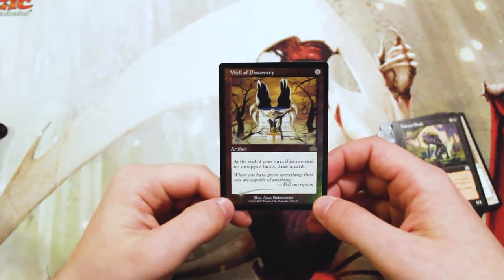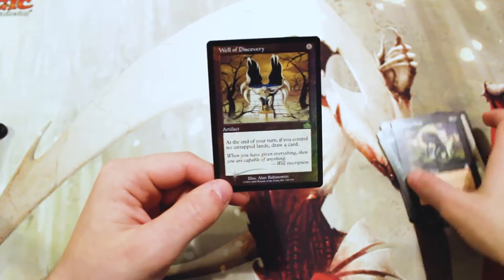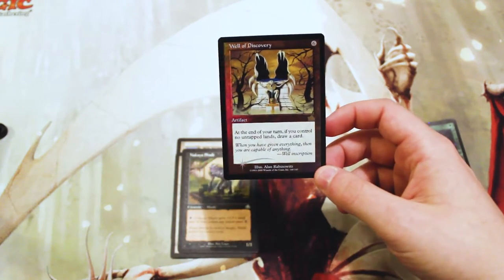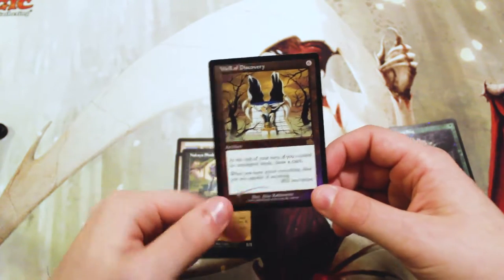At the end of your turn, if you control no untapped lands, you get to draw a card. That actually seems fantastic. I would assume this is probably really good in Commander. I have no clue where it's at value-wise, but it actually seems kind of good. Really happy to get that.